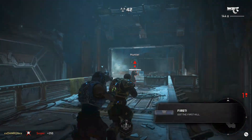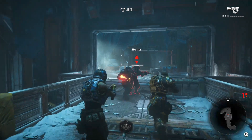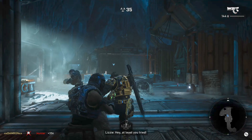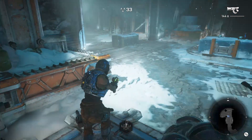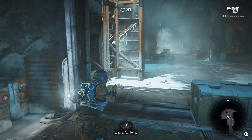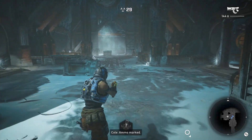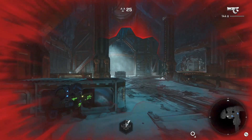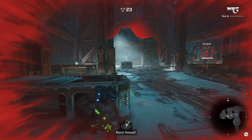As soon as you open the first door you're going to have two enemies in front of you — sometimes they're both snipers, sometimes you'll have a hunter. Go ahead and silently take them out so you don't have to worry about wasting any ammo. When you come around this corner the enemy setup in front of us is going to be different depending on how you come in.